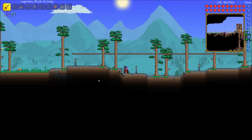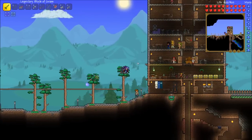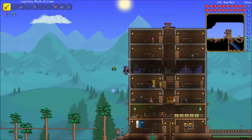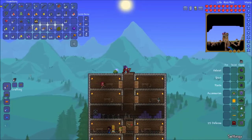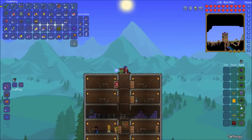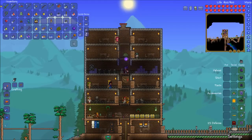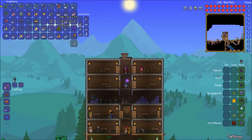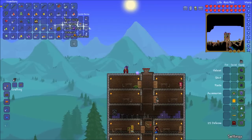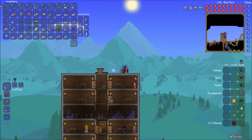Hey, what's up guys, Muley here. Welcome back to Shattered Dreams episode 10 - Terraria hardcore. When we left off, we got the goblin tinkerer, which is pretty awesome. We also went to hell for a bit, did some fun stuff there, got some ash, so we were going to make some sort of ash farm.